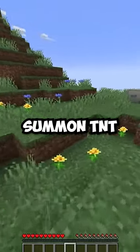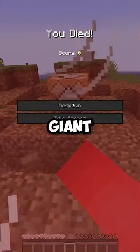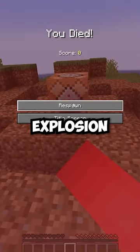And then if we partner this with the summon TNT command to summon a primed TNT, then we can use that giant TNT for an instant explosion. Good luck surviving that.